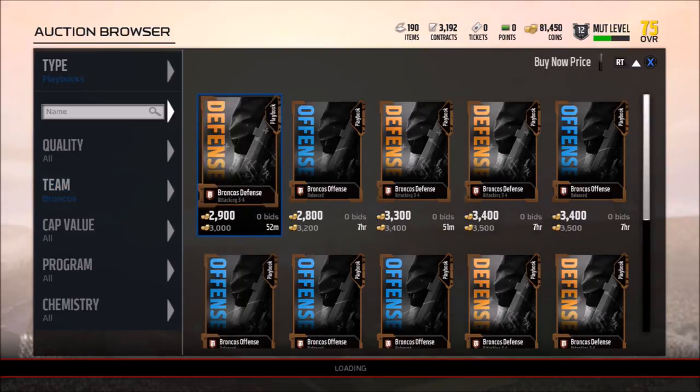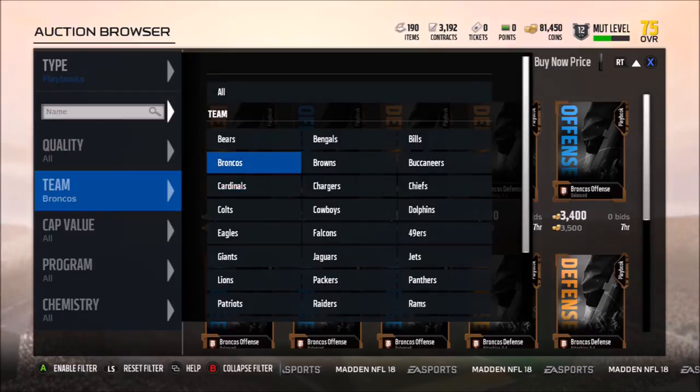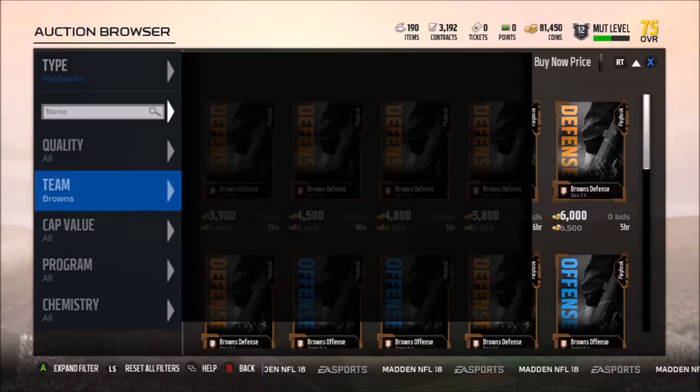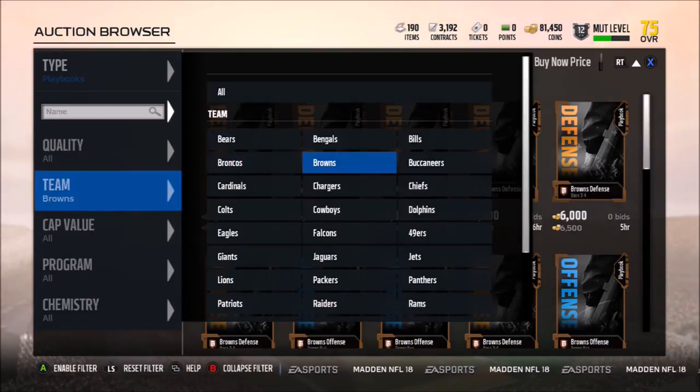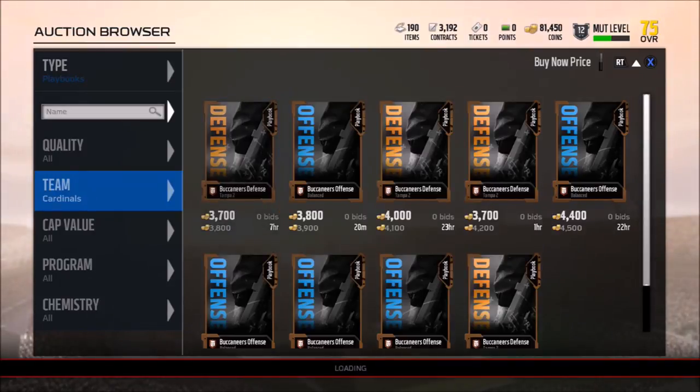The values are steep right now because everybody needs playbooks — the game just came out. But eventually playbooks will be a dime a dozen and prices will go down. You don't want to have an inventory full of playbooks and get stuck with them once you've overpaid for them.